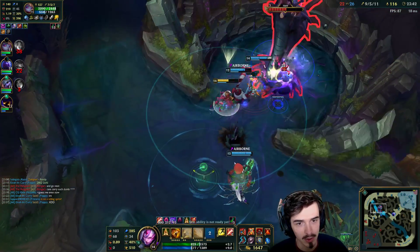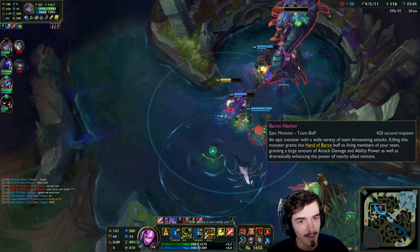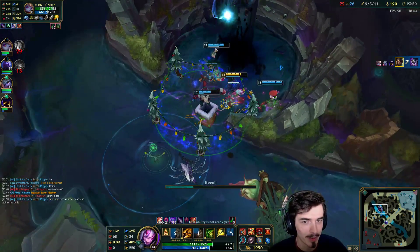Going to heal the Poppy here because she's a bit low. But I could also heal Tristana because of the attack speed that my heal gives — probably would have been a better idea. Like Poppy isn't that low.